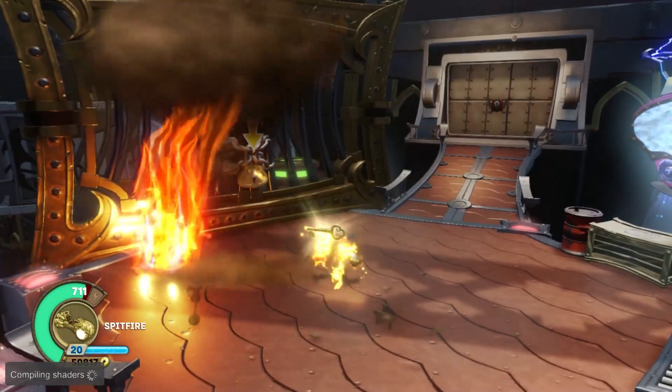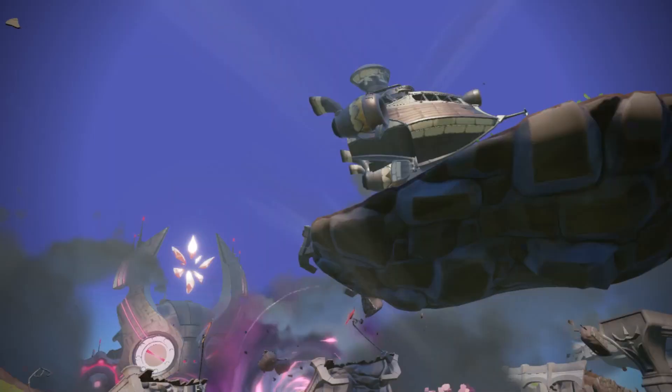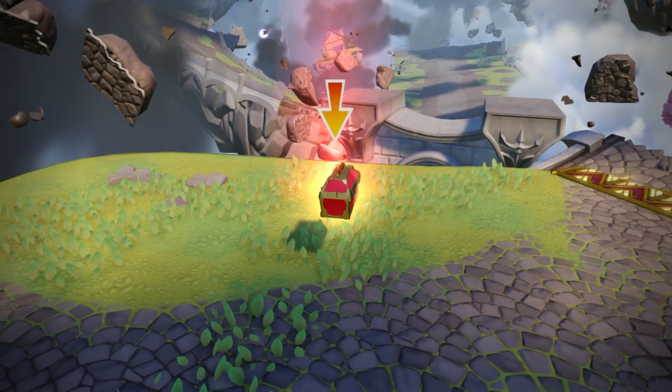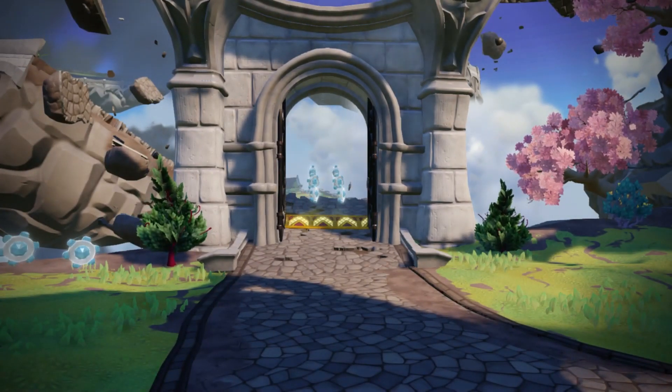There we go. Oh, thank you for the key. Wait, there's a button here — what does this do? Oh okay, I see. Oh, they move now. Oh great! Hey, there's something up there you might find useful. Okay, let's go get it. Oh, it gives more armor. Things are getting pretty unstable up here, Skylander — you better head back to the fleet, hurry.